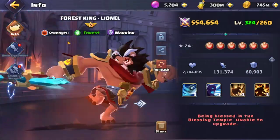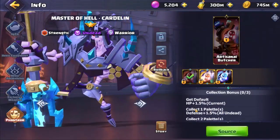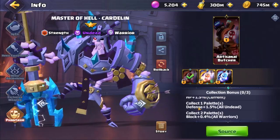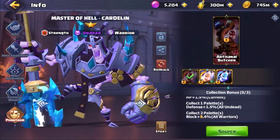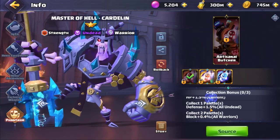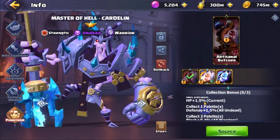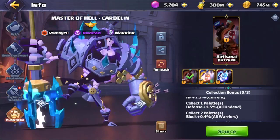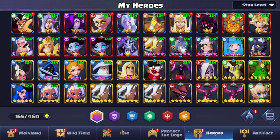This would apply to Lionel as well. So we get 1.5% HP to Cardlin on the first pallet, then 1.5% defense on all Undeads on the next pallet, and on the final one all warriors gain plus 0.4% block. So Cardlin is going to actually benefit from all of these stats — the 1.5% defense, 1.5% HP, and the 0.4% block — which is actually pretty good.